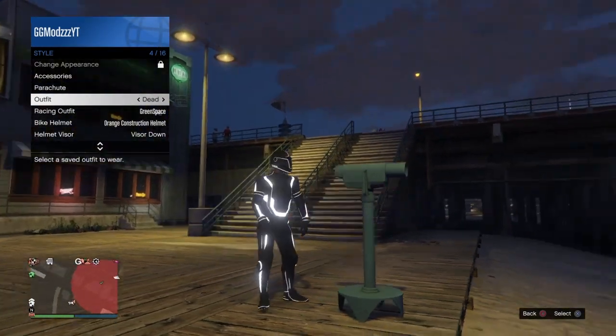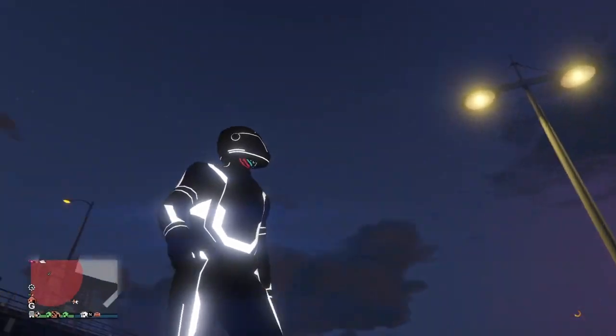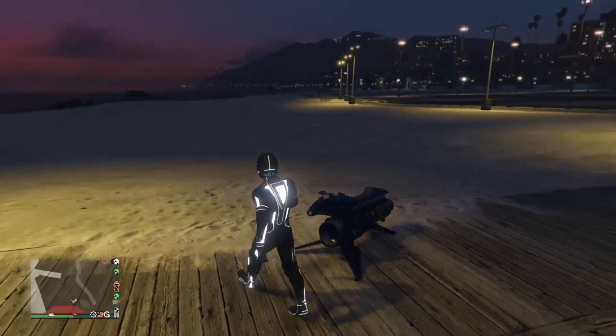Now you will see that once you equip it, under the deadline helmet you will see that the glowing mask is there from the bodysuit. Once you see that, you just want to make your way over to the clothing store or the mask store.